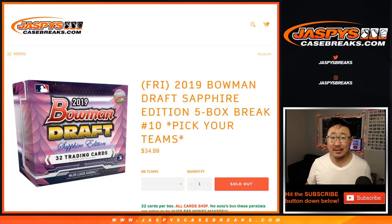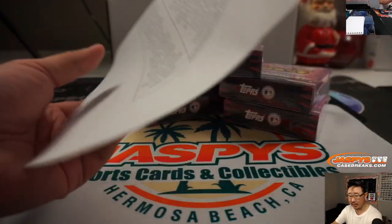Hi everyone, Joe for JaspiesCaseBreaks.com coming at you with a quick 5-box break of 2019 Bowman Draft Baseball Sapphire Edition. Pick your team number 10 from JaspiesCaseBreaks.com.